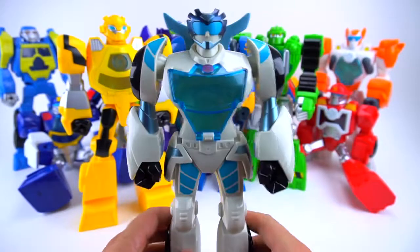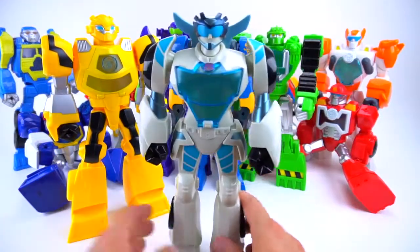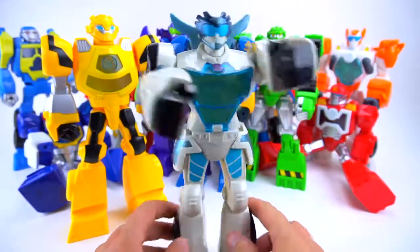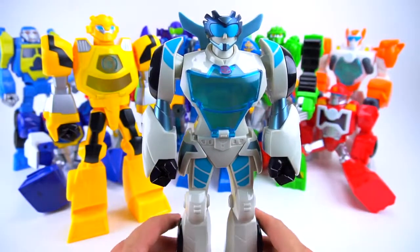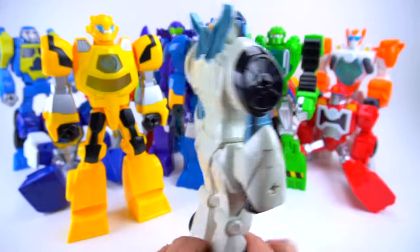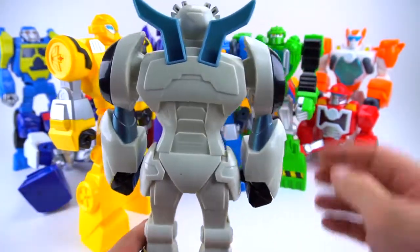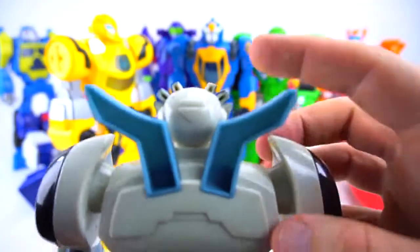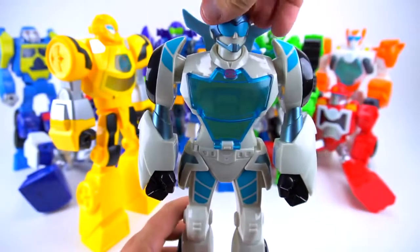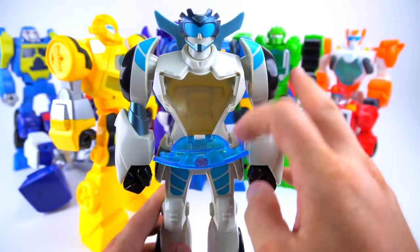We got Quick Shadow out of the box - check her out. She's a lot thinner than like Bumblebee or High Tide. Very cool, got some good detail to her. She is a spy, like a secret agent Rescue Bot. In the back of her head there's like an eject button - it turns side to side and you can pop this open right here to put somebody inside.